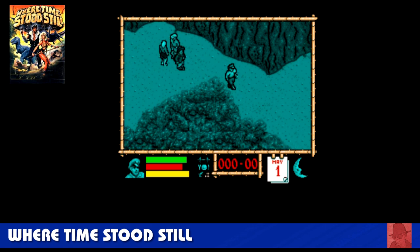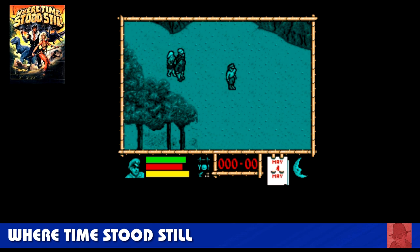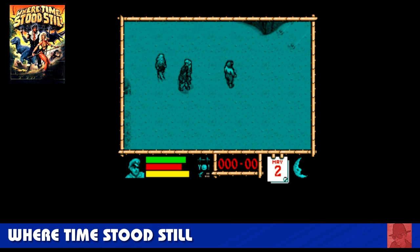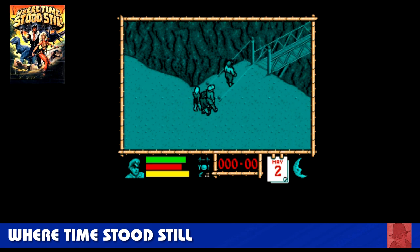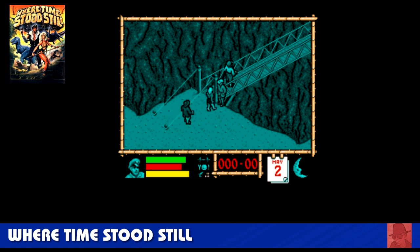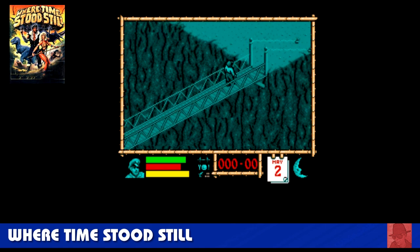Where Time Stood Still — this is another game imported from the Atari ST. Could have been a lot more colour in here. When I look at the ZX Spectrum version, it didn't play too dissimilar to this. You've crash-landed in a land that time forgot — you've got to guide your party to safety somehow. You can pick up items and objects, although in this version I struggled to do that. Just escape. A little bit dull for me.